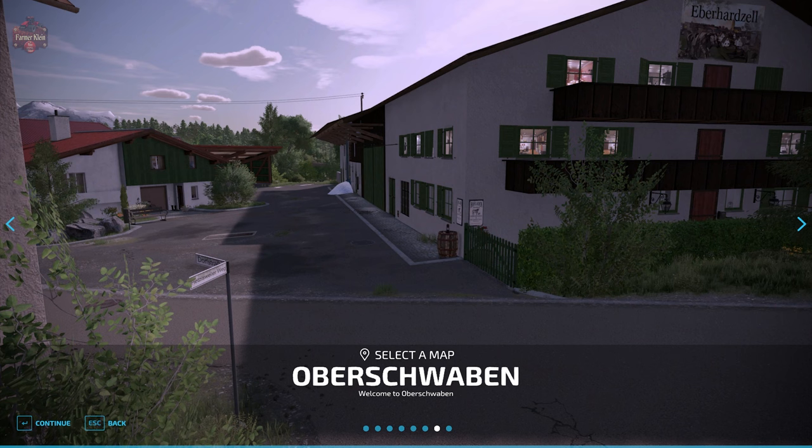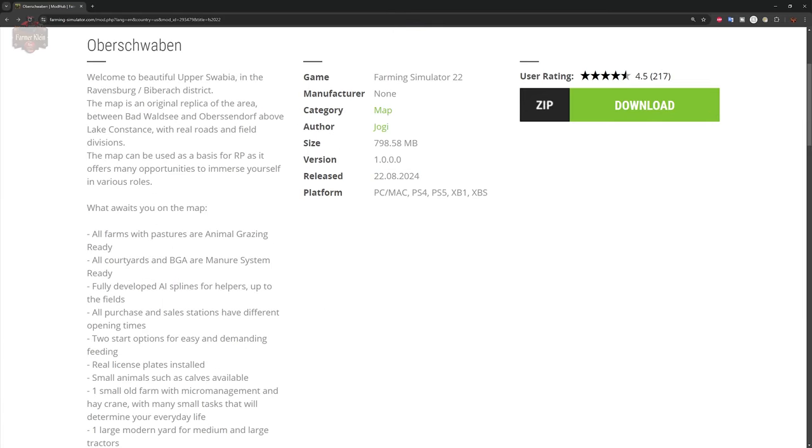The Oberschwaben map — you can find it on the Farming Simulator website or the in-game downloadable content menu. As of the initial release, this map is available for all platforms. The description reads: Welcome to beautiful Upper Swabia in the Ravensburg region. This map is an original replica of the area between Bad Waldsee and Oberzendorf — I'm not great with these words.